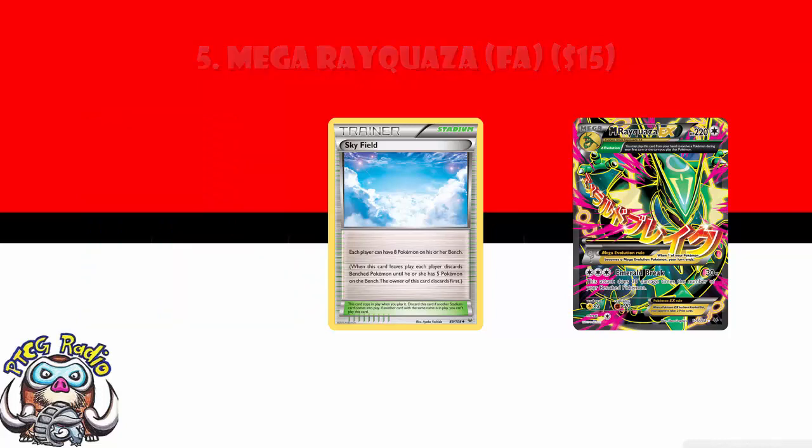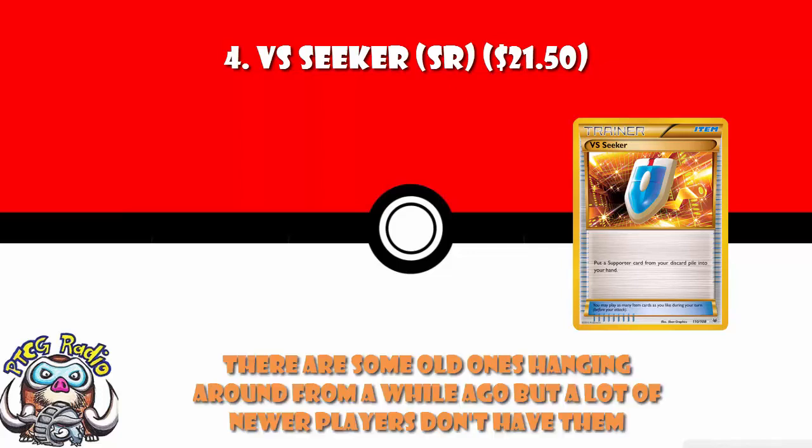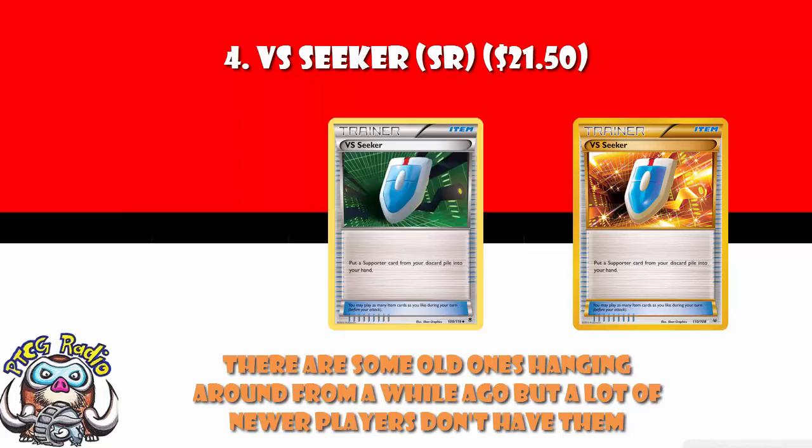In at number 4, Secret Rare VS Seeker. Kind of like we talked about with Trainer's Mail, VS Seeker is an incredibly good card. It's also not been reprinted in any other set. So essentially you either have the regular art or you go for the Secret Rare. There are a lot of players that enjoy blinging out their deck, and that is why it's got all the way up to $21.50.